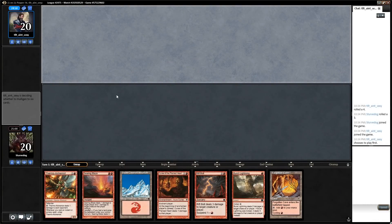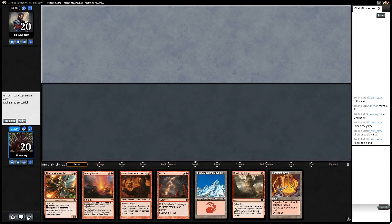Okay, here we are for some Pauper action up against Tilt Ain't Easy. Slow hand with the Forgotten Cave, but we're gonna keep it. Sometimes Forgotten Cave is really bad - like in this hand - hopefully we can just draw a mountain on turn one to give us a turn one play.